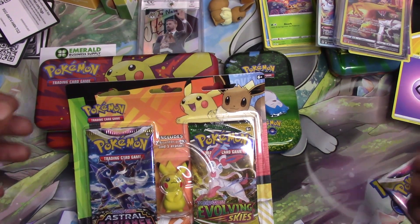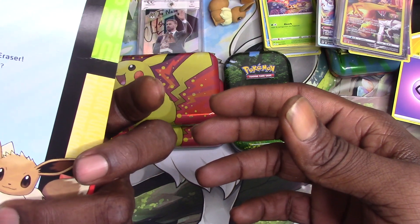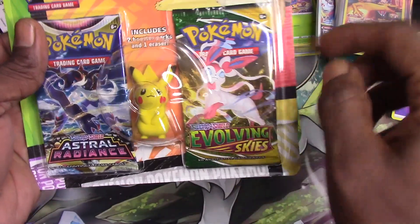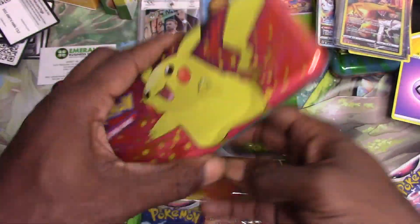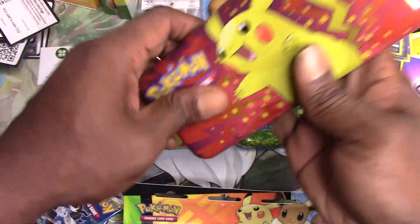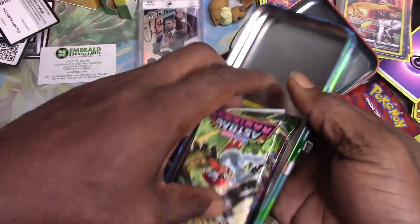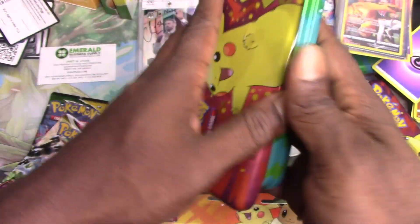What's up guys, we're back and we have a packed video. We got this two-pack blister booster pack, and it comes with an eraser — a Pikachu eraser, that is lit. Got some back-to-school pencil case packs, we got Astral Radiance and Evolving Skies in that one, and it's the same two in there.